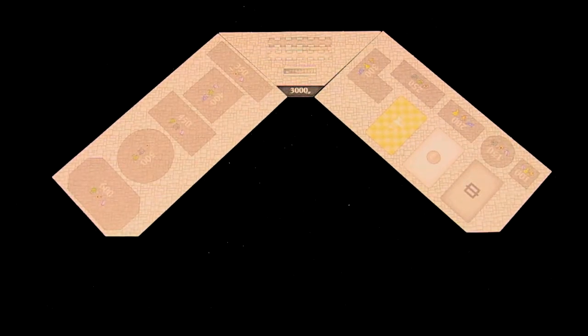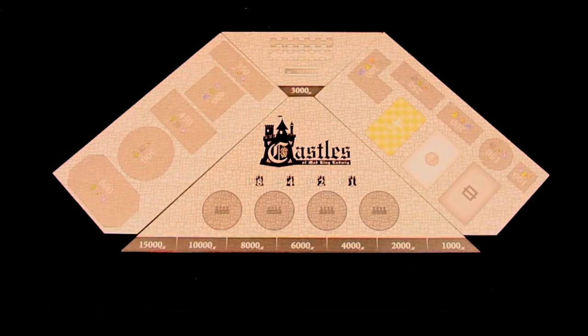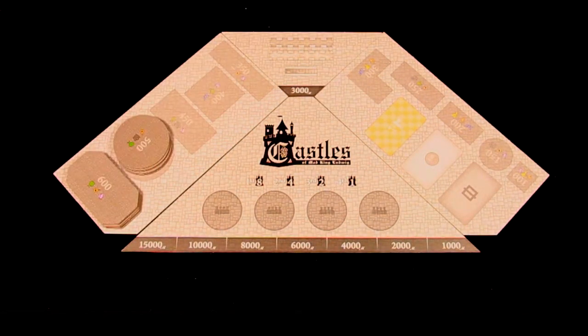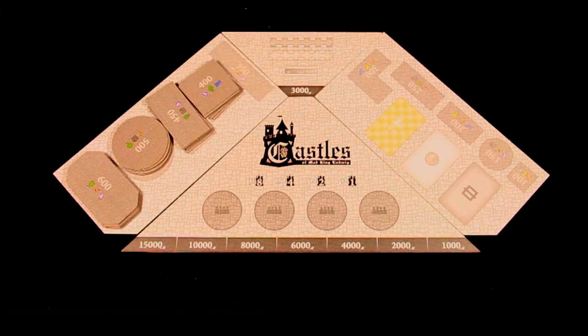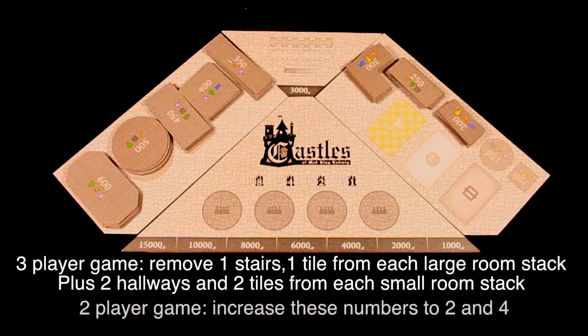To start, set up the central board and use the 4 player side for a 4 player game and the 2 to 3 player side for a 2 or 3 player game. Shuffle each stack of room tiles and place them on the matching spaces. In a 4 player game you will use all of these tiles. In games with fewer players, remove some of the tiles as instructed by the rulebook.